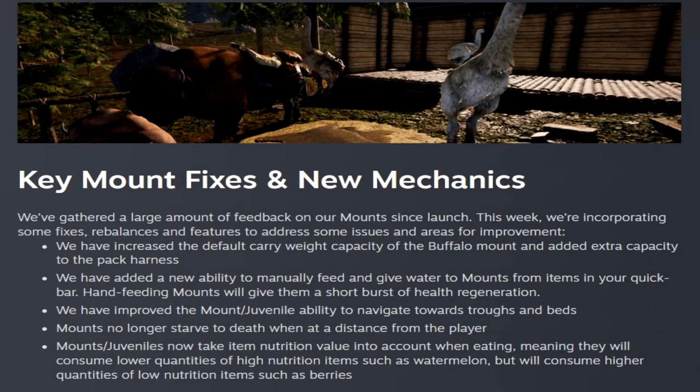They gathered a large amount of feedback on mounts since launch and this week incorporated fixes, balances, and improvements. They increased the default carry weight capacity of the buffalo and added extra capacity to the pack harness. You can now manually feed and water mounts from your quick bar, and feeding them gives a burst of health regeneration. They've improved mount and juvenile ability to navigate towards troughs and beds, and mounts no longer starve to death when at a distance from the player.